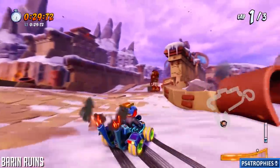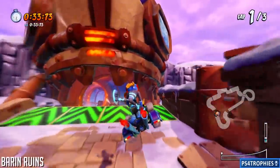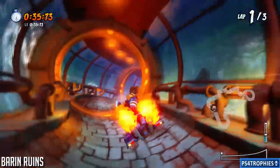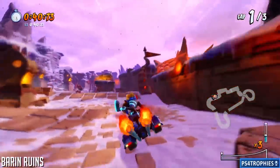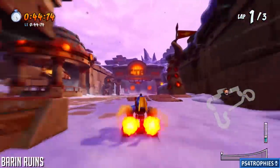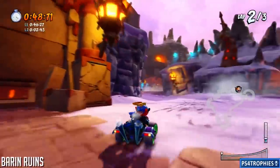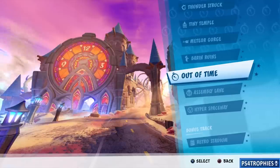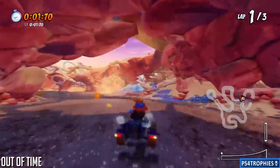Heading to Barren Ruins — this shortcut is going to be right in front of you but it's kind of hard to see since it's a very narrow passage. You can actually jump through it. You'll see a little gap in the wall right ahead, and you do have to jump over the boxes that are there — it's right before the finish line.